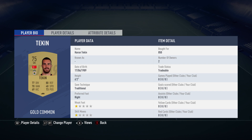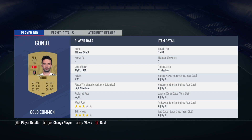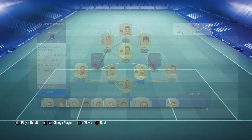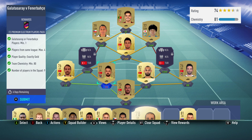Harun Tekken is in goal, bought for 850. He plays for Fenerbahçe in the Turkish first league and is Turkish. The right back is Gokhan Gonol, bought for 1,400, plays for Besiktas in the Turkish first league and is Turkish. The centre back on the right is Omar Toprak, bought for 800, plays for Dortmund in the German Bundesliga and is Turkish.